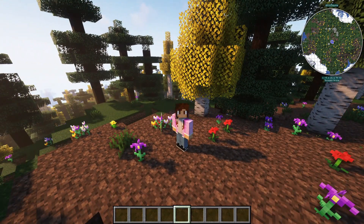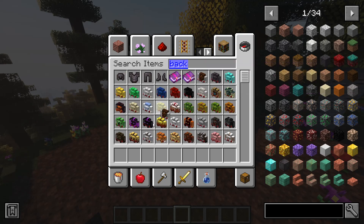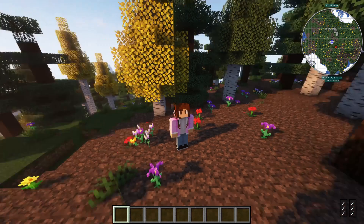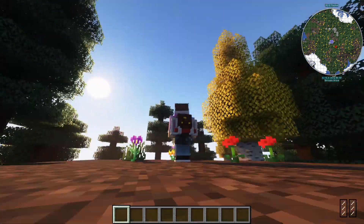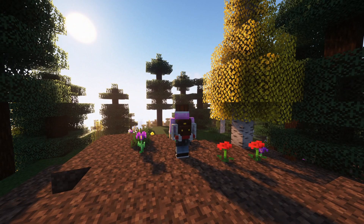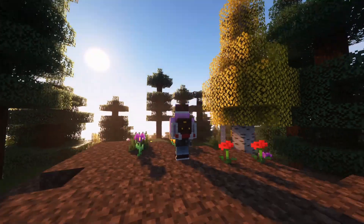The next mod is the Traveler's Backpack mod, which is also for Forge and Fabric. So we have the standard Traveler's Backpack — if I just put it on, as you can see I have a nice little backpack on. This mod allows you to create a backpack and carry all your stuff in it. You can also upgrade it to have different abilities — for example, the Blaze Backpack gives you immunity to fall damage and fireball damage.